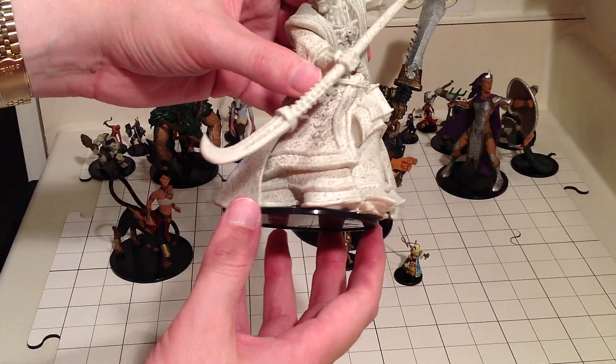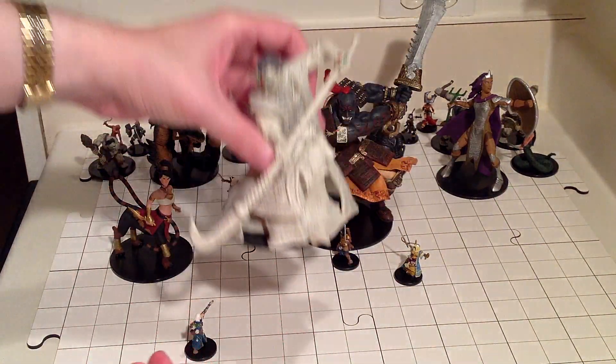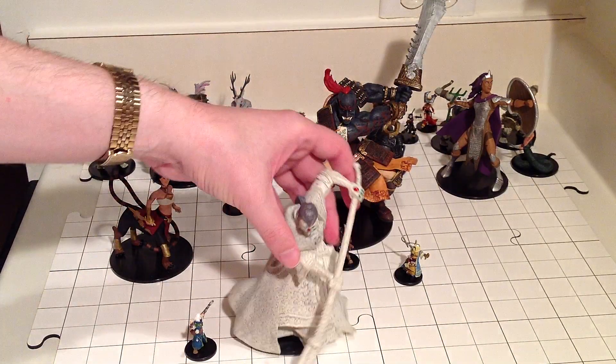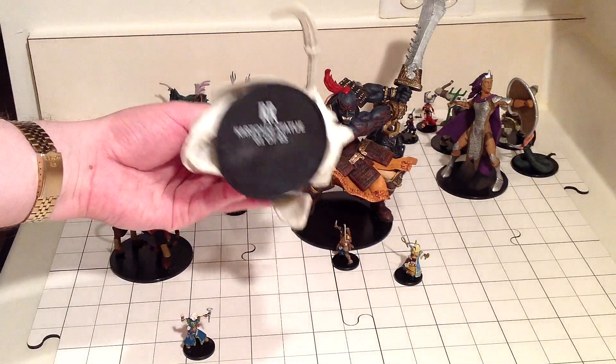One of the things I do not like about the Karzug statue is all the overhangs on the base. If you set it on the table, the overhanging portions of the miniature will keep other figures from moving adjacent — not that you would want to move adjacent with a wizard, but it's a small detail.